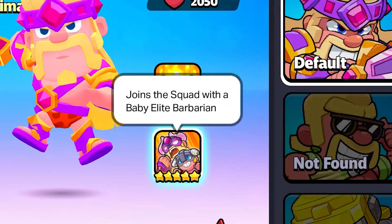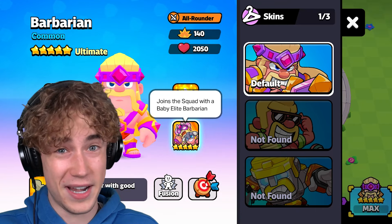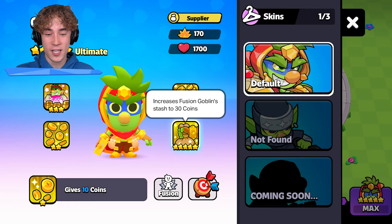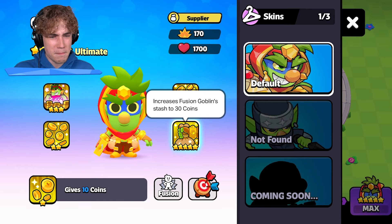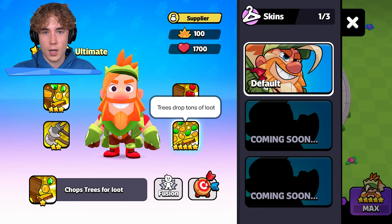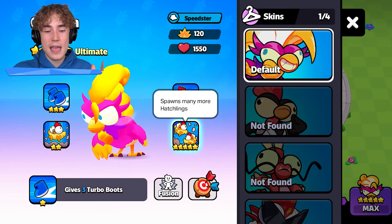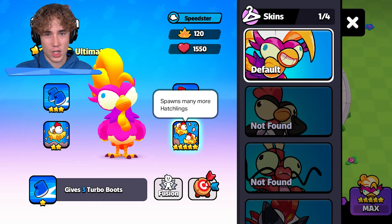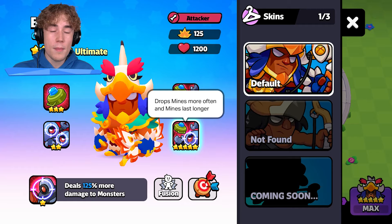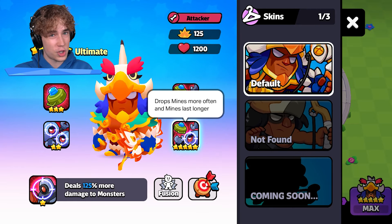For ultimates, the barbarian is going to join the squad with a baby elite barbarian — like two troops for one, it's really OP. Whenever you fuse up a goblin you used to get 15 coins; now you're going to get 30 coins, so the goblin might be really good now. Greg is now going to drop a ton more loot. For Colt, his bullet storm will charge when attacking squads. The chicken will now spawn many more hatchlings. Bo is now going to drop mines more often and the mines will last longer. Primo is being replaced by Bo, so Primo is not going to be getting an evolution.